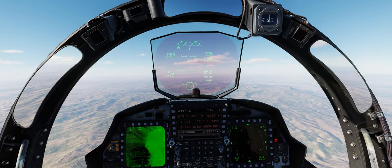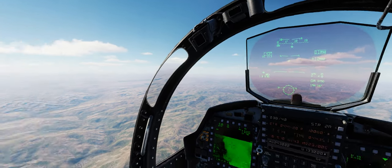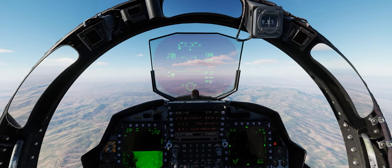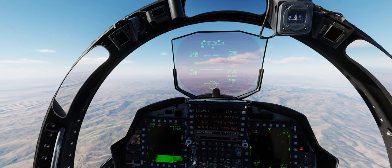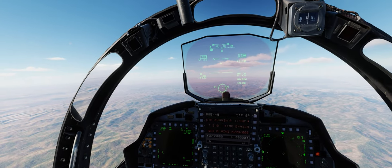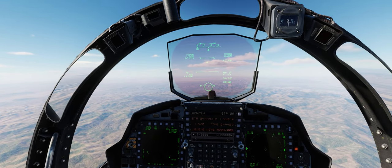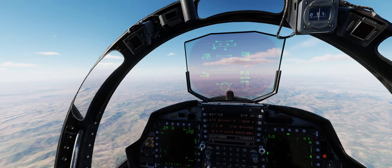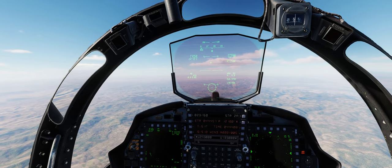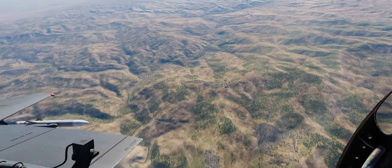The bad guys are running away. I hope you guys enjoyed this video — it kind of showed you what a more or less realistic strafing run would look like, especially in mountainous terrain. I'm super excited that the air-to-ground gun is finally operational in the F-15E now. If you liked the video and learned something, please give a like and a subscribe. We'll see you in the next one — fly safe out there guys, and enjoy this beautiful game.